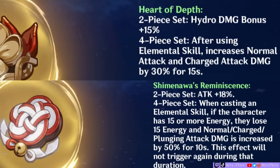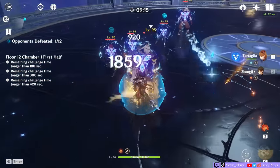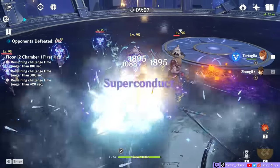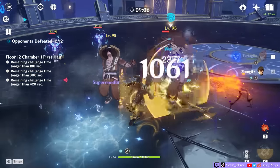Weapons like Stringless or Polar Star which add to the elemental skill and burst damage will only affect the damage of those riptide effects. However, the 4-piece effect of Heart of Depths or Shinanawa won't, since they modify normal attack damage. Lastly, only Childe can trigger the AoE riptide hydro damage. However, if the opponent dies, the riptide explosion will trigger regardless of whoever is on the field.